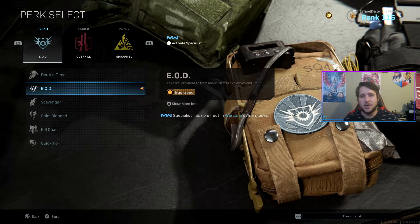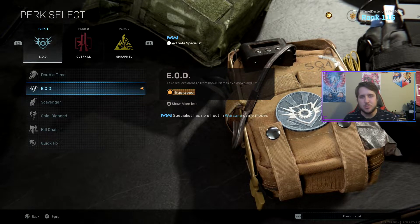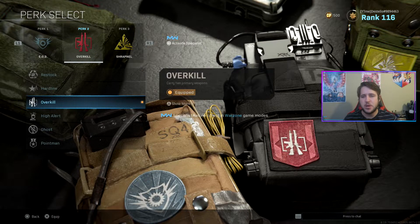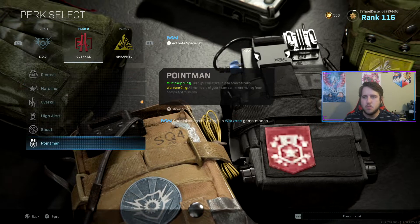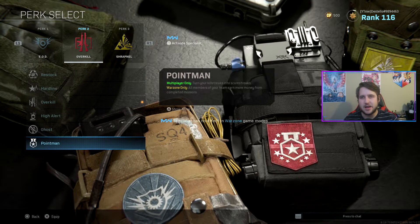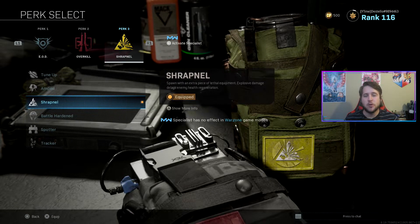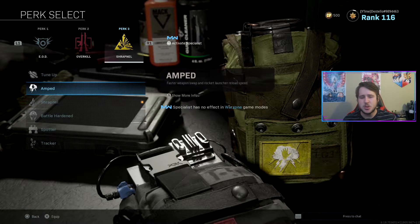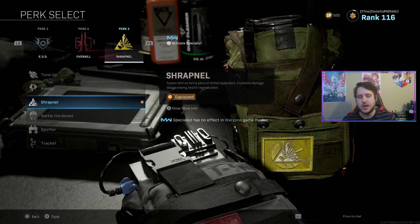For my perks, I'm running EOD so that I don't die from C4s and RPGs as easily — it's just extremely annoying and I would highly recommend running this. I'm running Overkill since I have that second primary weapon. If you're not running that, you can run Ghost or Restock, which is really nice. Point Man gives you more money from completed missions, but I don't do enough missions for it to be worth it. Last but not least, I run Shrapnel so that I can have another C4 or lethal. A lot of people also run Amped so you can switch weapons faster, which is also great.